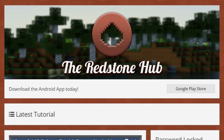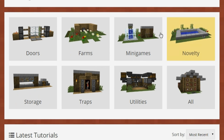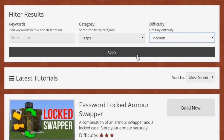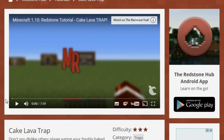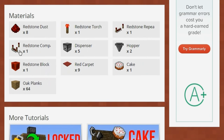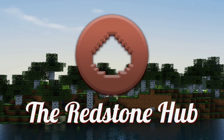Before we start, I just want to remind you guys of the Redstone Hub. It's where you can find all my Redstone Tutorials. The good thing about it is you're able to sort all my tutorials by either their category or difficulty. Now while you're watching the tutorial, you can find a list of the materials below. Clicking on them will actually take you to the wiki page. I'll put a card up on the screen right now, or you can go ahead and download the brand new app.